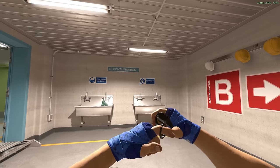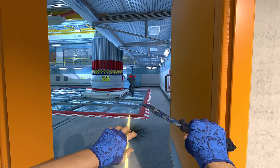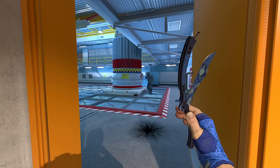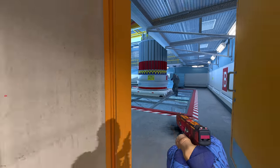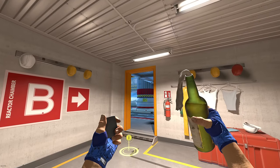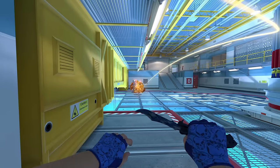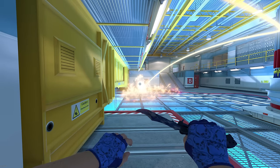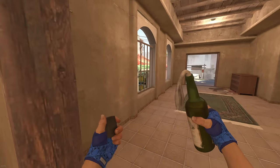Moving on to Nuke, there aren't a lot of good post plant molotov situations because it's very close quarters. However, if you're stuck in single and you've planted in the safe position, a great way to deal with that is to aim towards the left side of this silo and do a run throw with a molly. It's going to pop over here and fully molly this position off without you ever having to expose yourself.